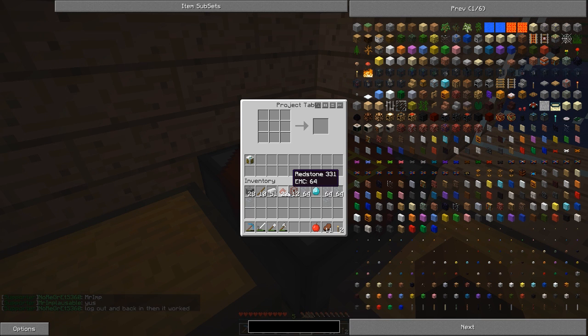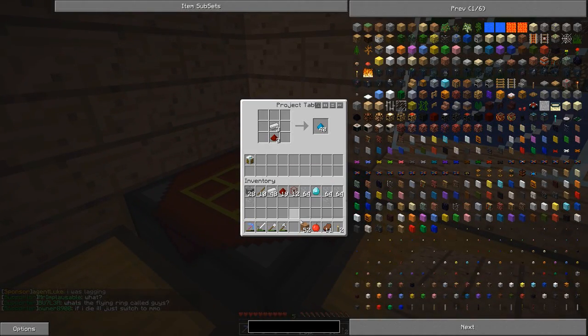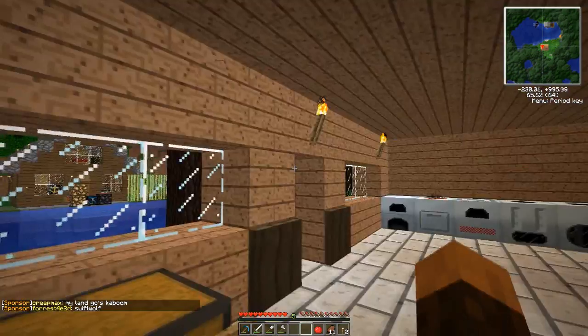The next thing we need are some redstone engines to run it. I'm thinking maybe two or even three. But we need a piston for each engine, so let's make a couple of those — we'll make three, because we'll lose the piston anyway at some point. Let's get our wood. We'll make three pistons for now.